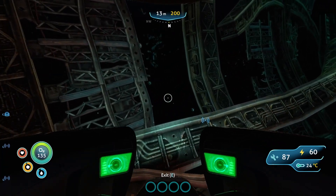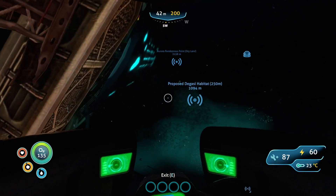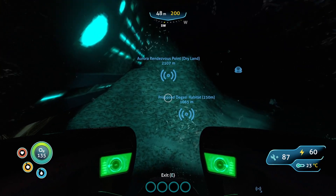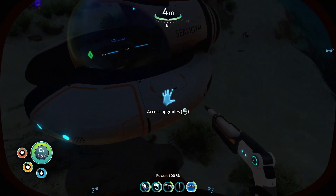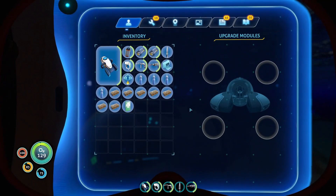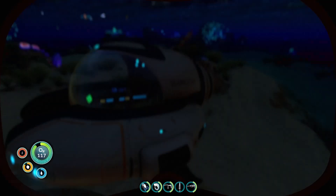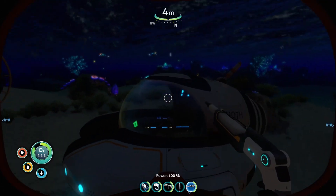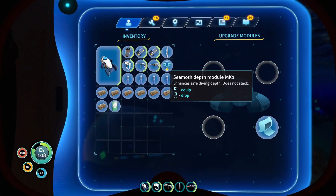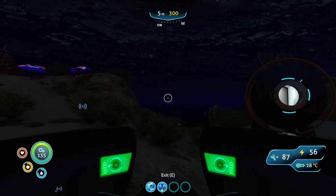Having the lights on is a little dangerous because the reapers can see it. Get the ion thrusters. Looks like we're good. So this is what the storage module does for you — you just pop it in there on the upgrade modules, then open the storage, and you've got 16 more storage that you can just throw in your Seamoth while you're in your travels. And we've got the depth module mark one — that increases our crush depth to 300 meters. All good.